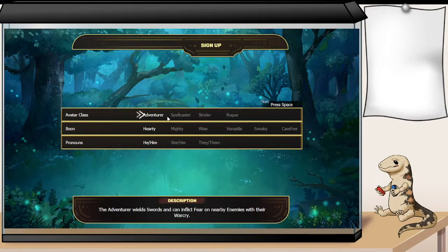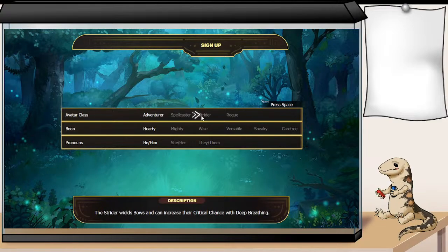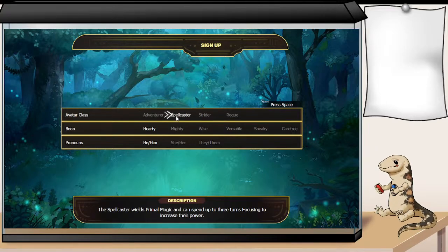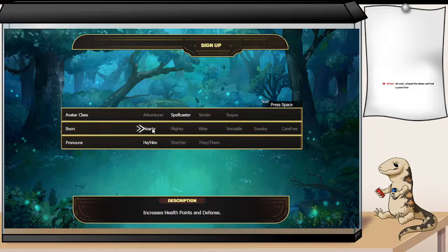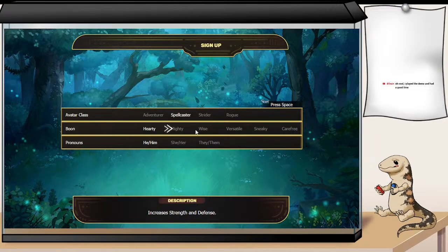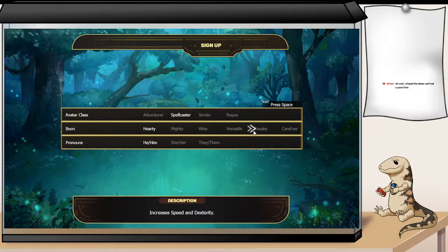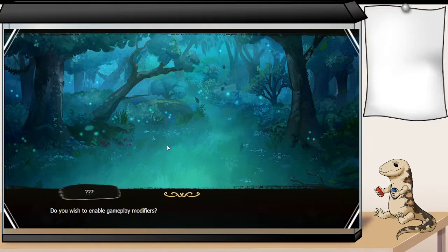First thing we're going to be doing is making our avatar. We've got a few options to choose from: Spellcaster, Archer, Rogue, and Adventurer. My favorite last time was Spellcaster, so we're going to do that again. We also get to pick a boon. One of the things I like is each boon gives you two stats, which makes for an interesting balancing lever. I want the speed. We'll go he/him for our pronouns and move forward with this character.